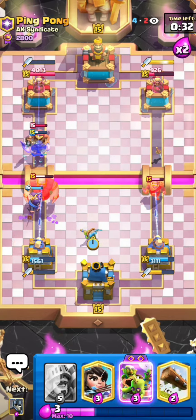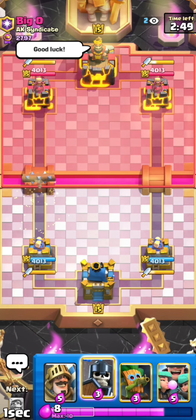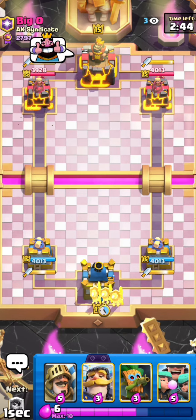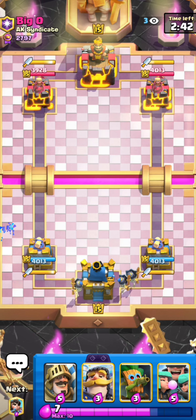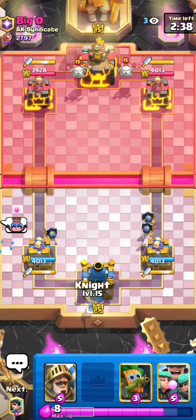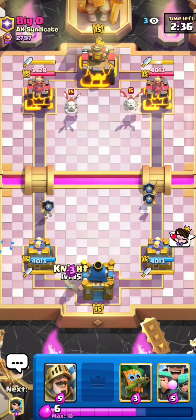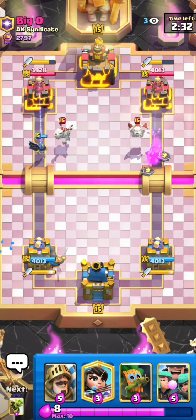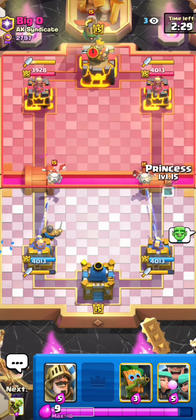I'll go for the evil barrel on the left and my normal barrel onto the right to get a bit of chip. The evil barrel's bad goblins are getting one-shot on the left side, so it was definitely better to go for the normal barrel on the right side and the fake barrel on the left side — otherwise it would have gotten zero damage. Great game right here.